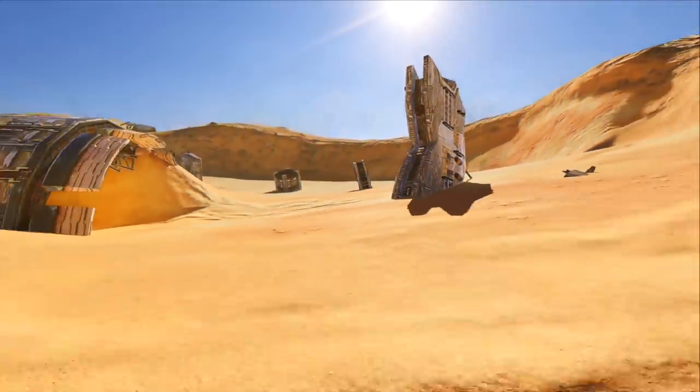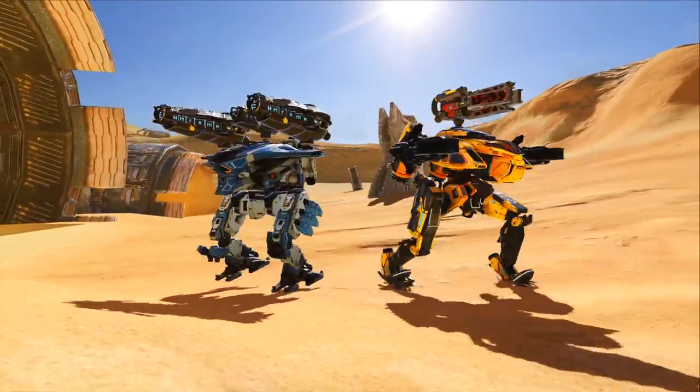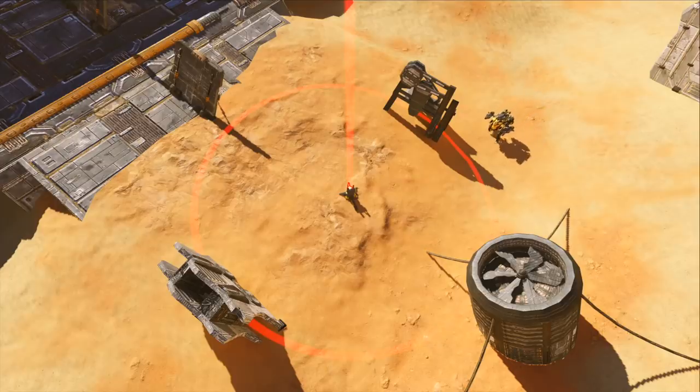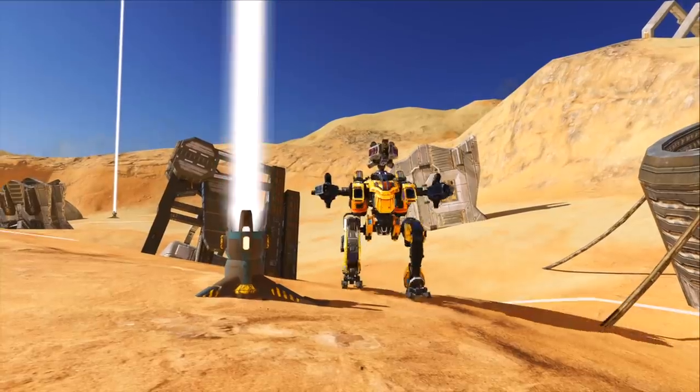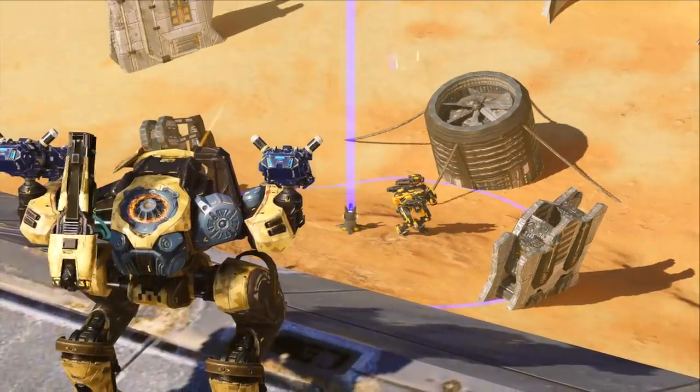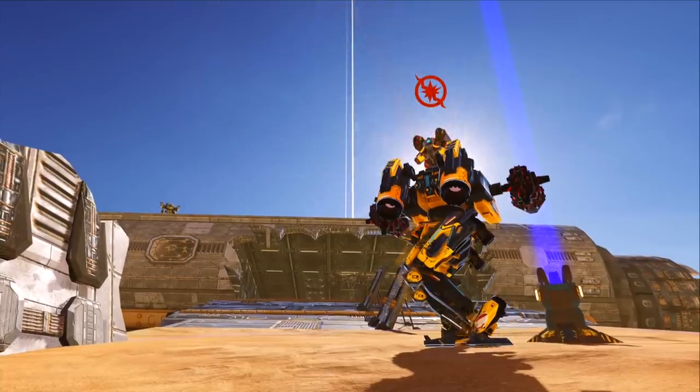Speaking of balance, the elemental duo has an obvious weak spot — they can only play to their strengths when they are in the air. Take Harpy: on the ground, it's an ordinary robot. Rather squishy, with zero defense. Nail it to the ground, and it won't be too much of a threat.